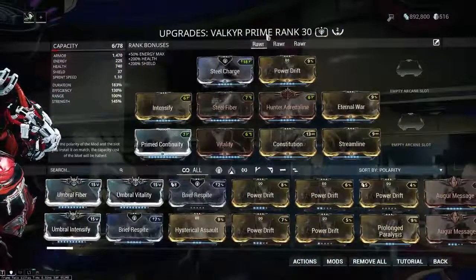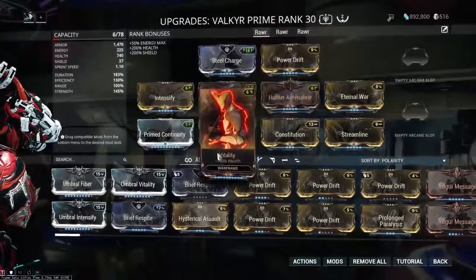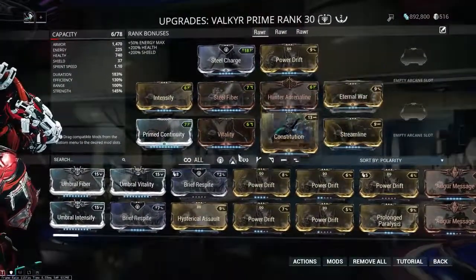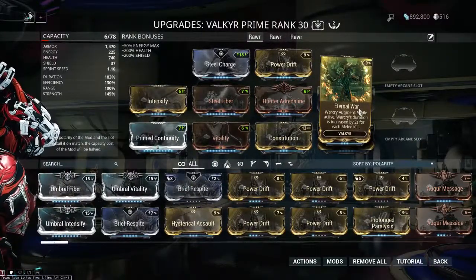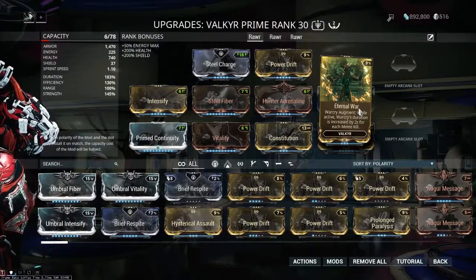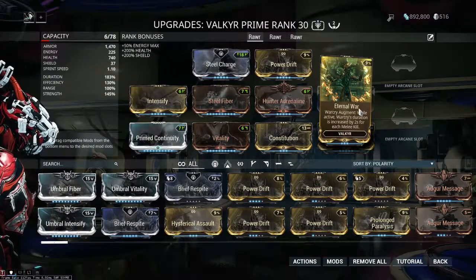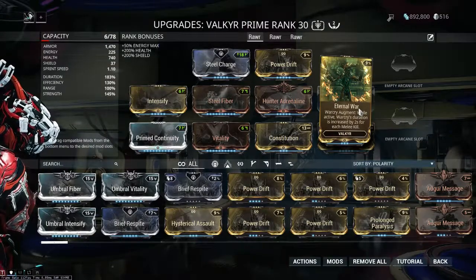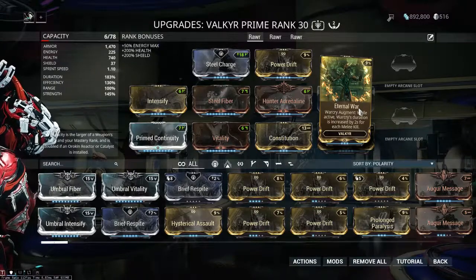Now let's talk about Valkyr. What I've done for the longest time with my Valkyr is play Eternal War builds essentially. I really like Eternal War for being able to keep up the huge bonus to attack speed on Valkyr, because no matter what you're doing with her, chances are you're going to want to be relying on melee weapons at some point.